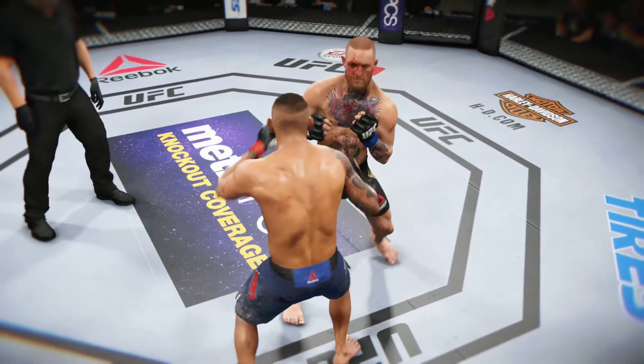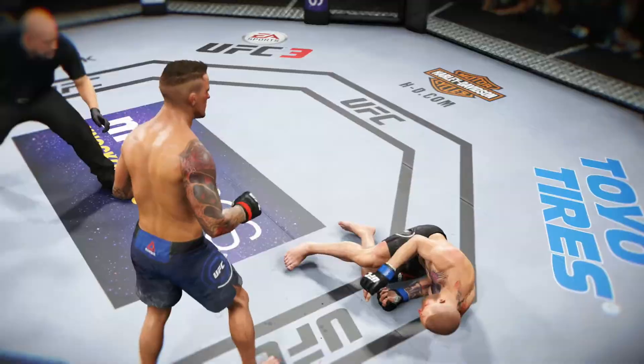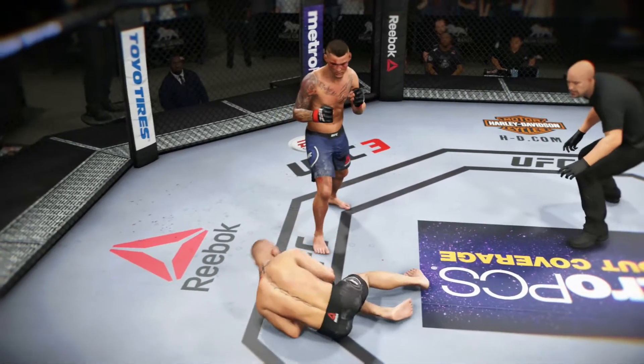The kick lands to the liver — he's hurt bad. Outstanding! And here's the end of the fight. We can see it from a different angle here. Look at the power in this roundhouse kick, and when it lands, the fight is done.